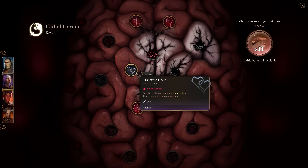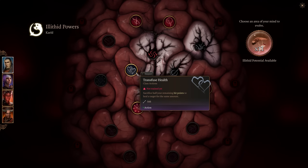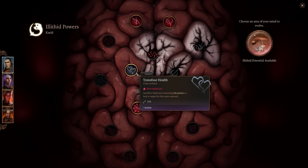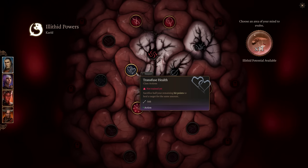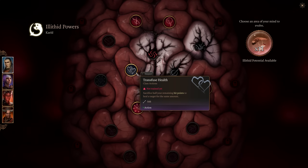Transfuse Health lets you sacrifice half your remaining hit points to heal a target for the same amount. This can be really nice if you're a character who can heal themselves, like a fighter using Second Wind, or Wyll with Dark One's Blessing generating temporary hit points when killing enemies. It's more like an oh-shit button — you heal someone at the cost of your own HP, then heal yourself right out of the red.